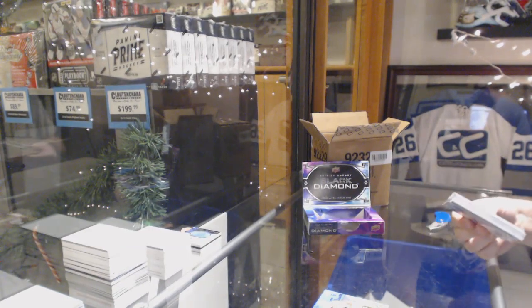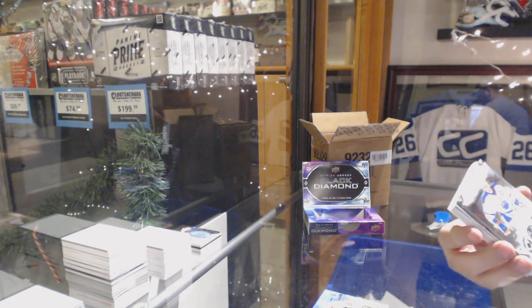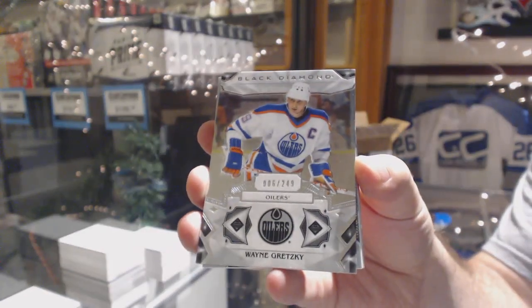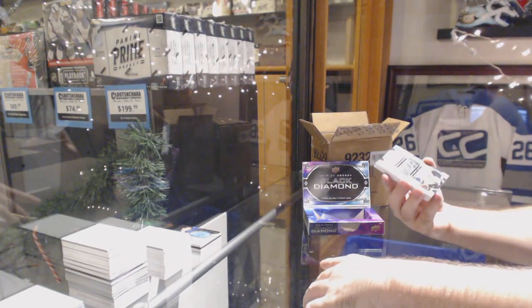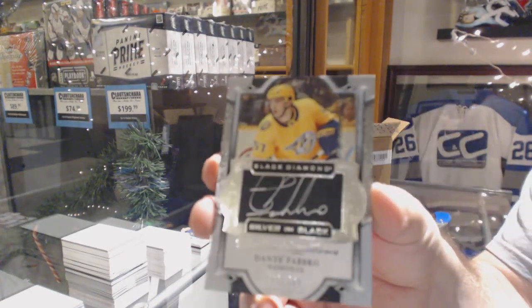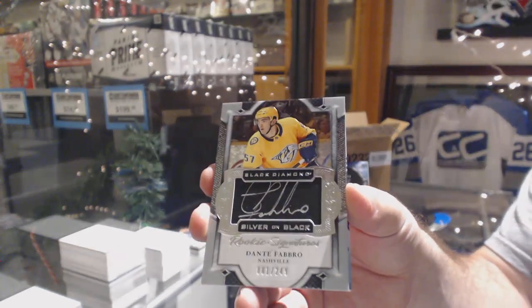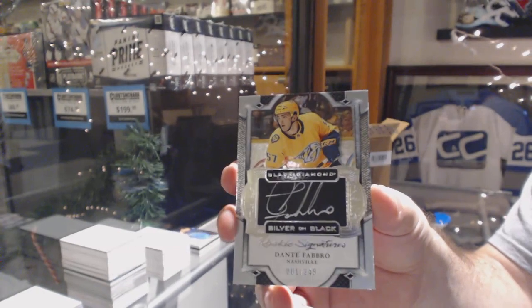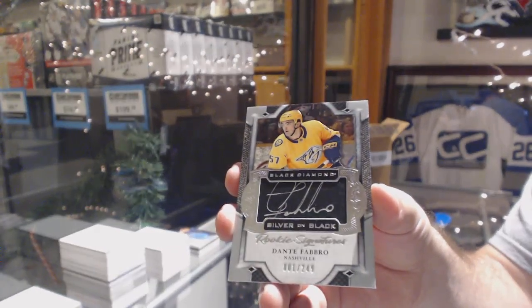The diamond essentially ties what you're aiming for. We've got 2.49 for the Oilers — Wayne Gretzky. For the Nashville Predators, a 2.49, Dante Fabro. Silver on black, Dante Fabro.